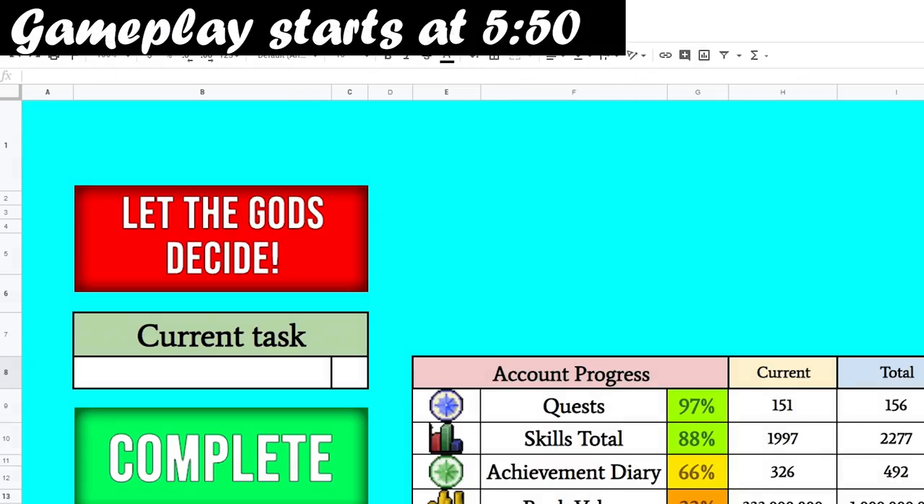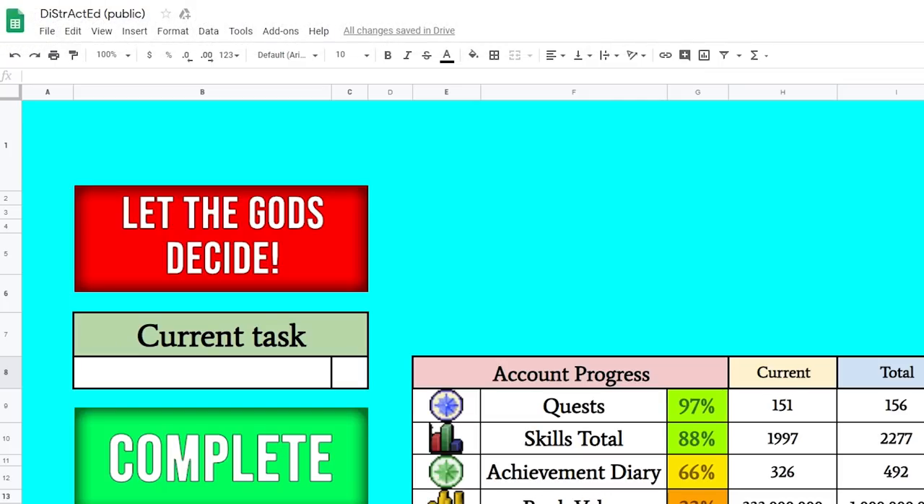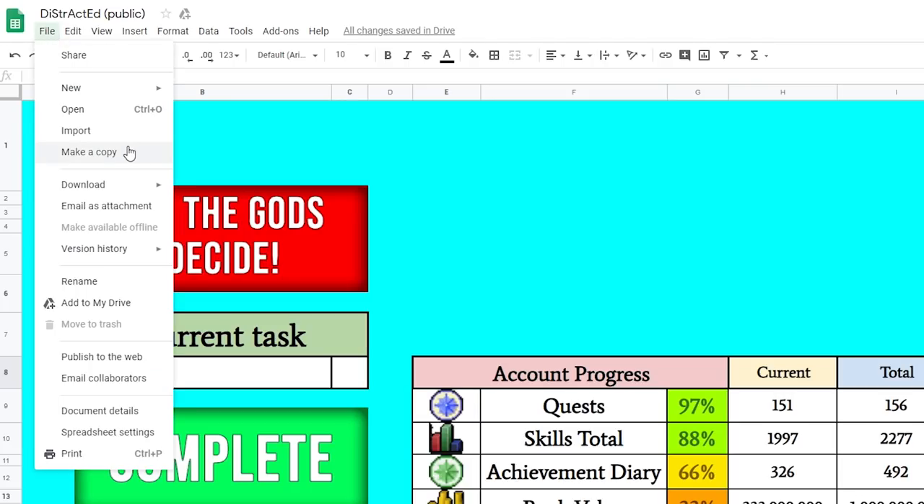Many of you have asked me for the spreadsheet that I used for my Distracted series. So, without further ado, this is how you get it. There's a link in the description. Once you open up that link, you'll get to something like this. The first thing you want to do is go to File, Make a Copy.